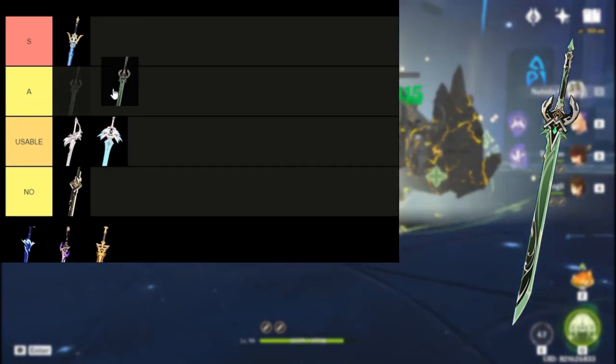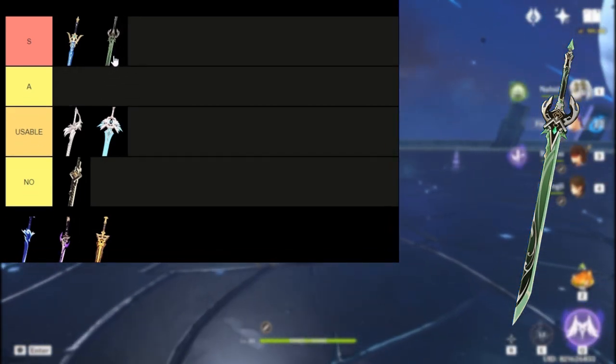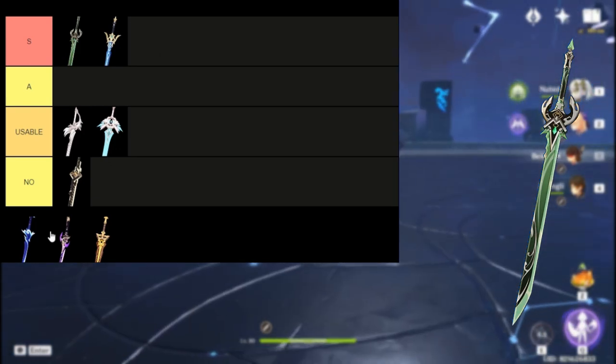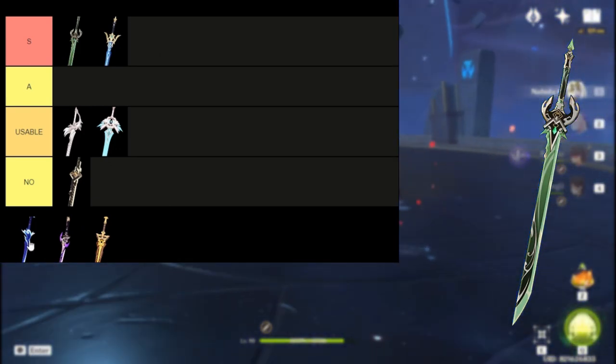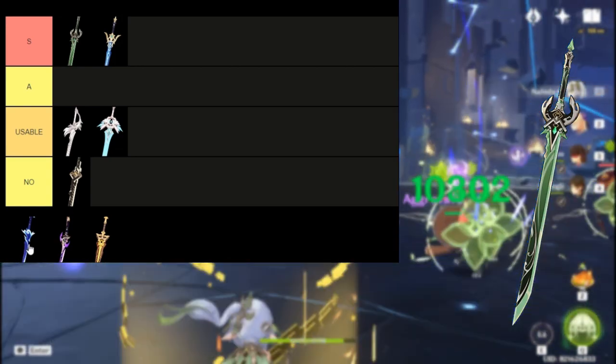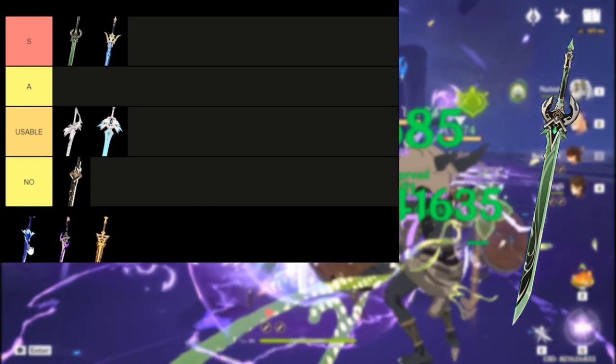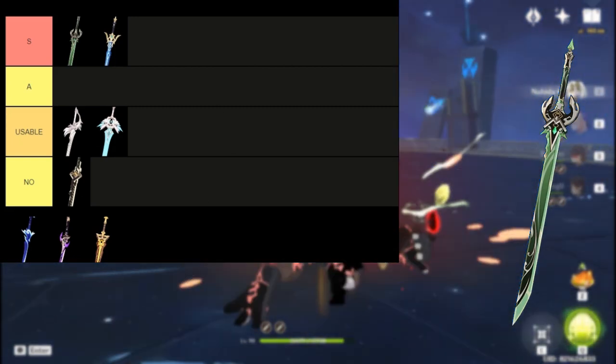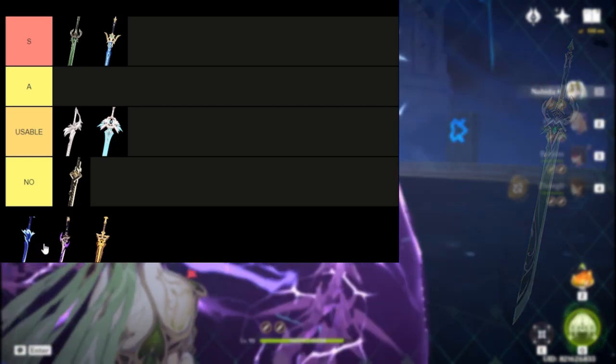Primordial Jade Cutter — S tier, no doubt. 44% more crit rate makes it much easier to build your main DPS. The passive is very simple: it increases your max HP and provides bonus attack based on your max HP. Best on main DPS like Ayato or Ayaka. Overall, one of the best weapons in the game.